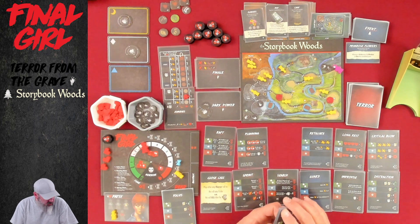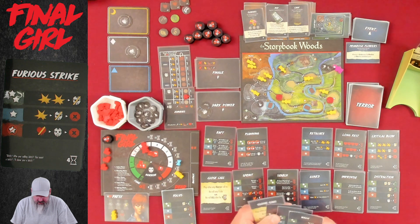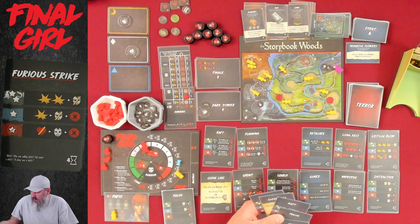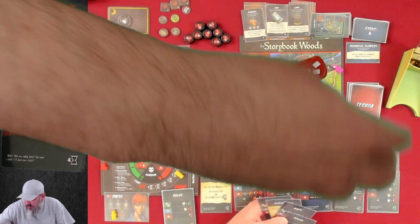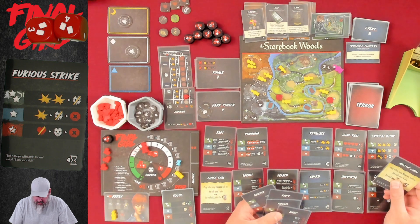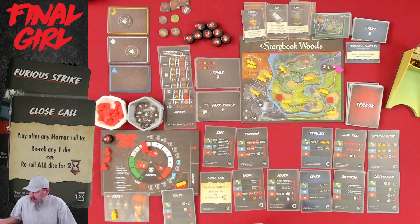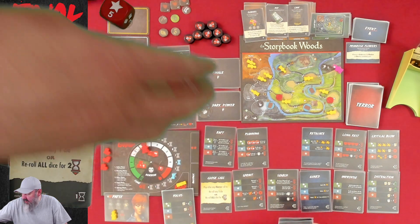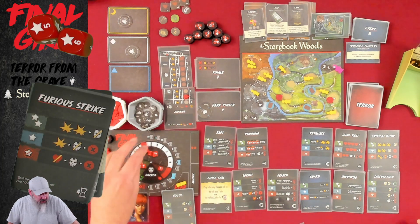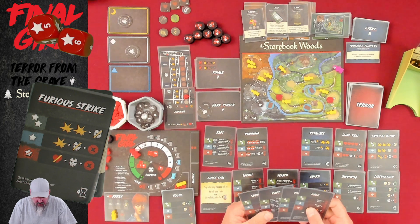Nothing to do for upkeep, so it's us. Let's do Furious Strike on these guys — if we can do two points of damage and wipe them out, we're in business. Let's try a Close Call, spending both points on it. And Furious Strike hits! It's going to do two damage and lower the horror by one, so we'll kill these two. That's okay!